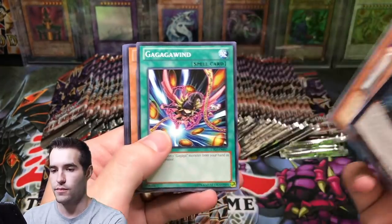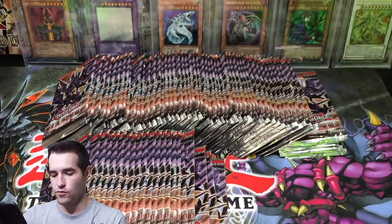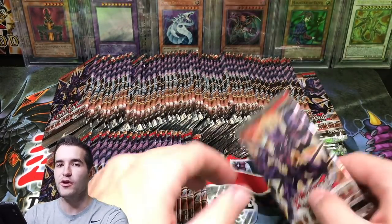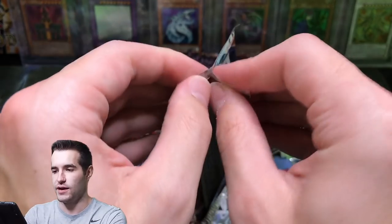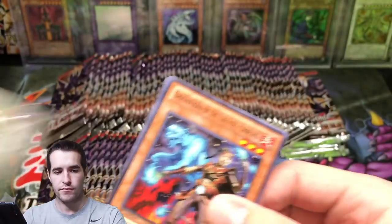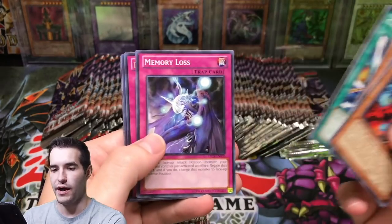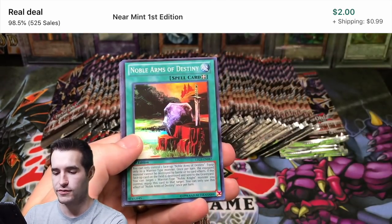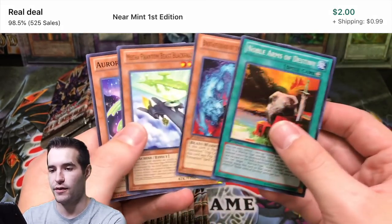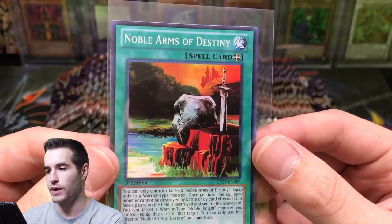Can we pull an Ultimate of a Galaxy Eyes Tachyon or a Ghost? Brotherhood, Rise Bell. Three Ultimate Rares - that's pretty crazy. I don't know how many we're going to get overall, but three Ultimates seems like it's pretty good. Come on, Ghost Rare - it's been a while. Noble Arms of Destiny, super rare, Aurora Wing. So another Super Rare - Noble Arms of Destiny, that's a pretty cool card.